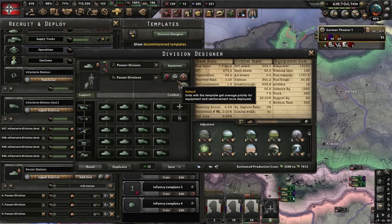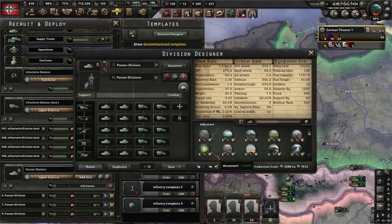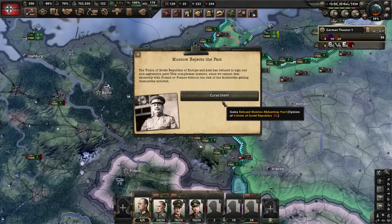Oh shit, I just made a division accidentally. I used all of my army experience to make a medium tank division, but I accidentally deleted our light tank template. Oh well, we won't have any light tanks for a minute. I literally forgot to click duplicate.